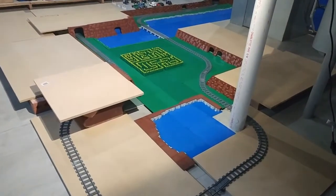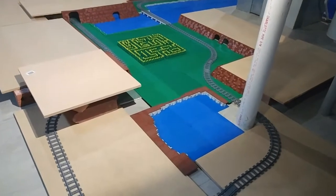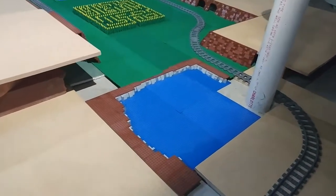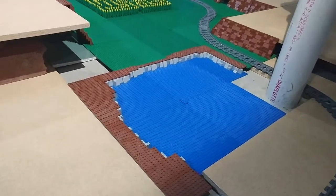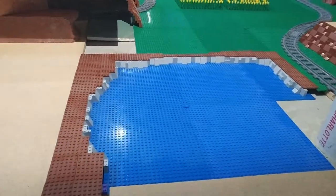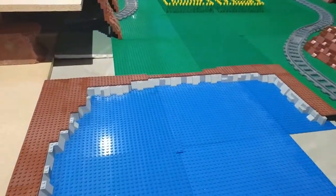I put on a couple more green base plates, took that mountain with the two tunnels next to each other, extended it through both of those corners, and then added a little lake using the bluish-gray slope pieces.